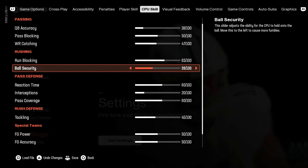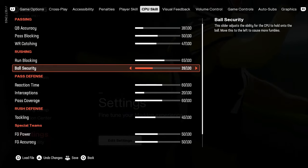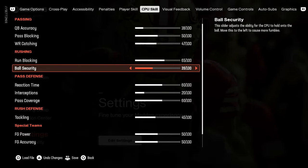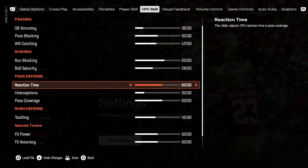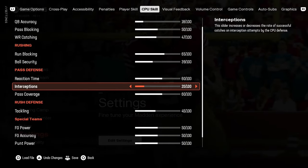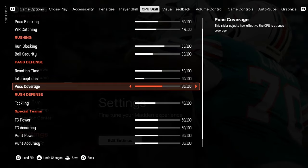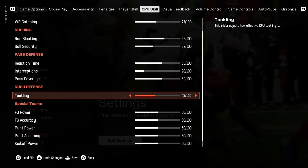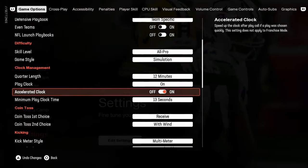I'm seeing a couple of fumbles but not too many. Ball security at 39 is something that could potentially be adjusted in a future update, but for now I haven't had any issues. For defense, I had to ramp things up. I turned down interceptions to 20 because they were getting four or five a game, but if I didn't have reaction time and pass coverage juiced up a little bit they just weren't covering players. So I have both turned up to 60 and tackling turned down to 45. Everything else is default.